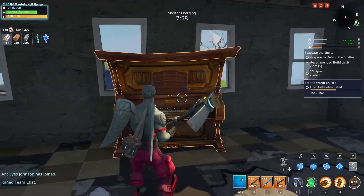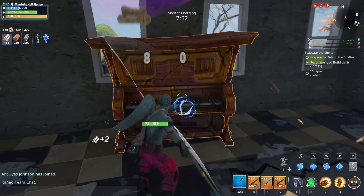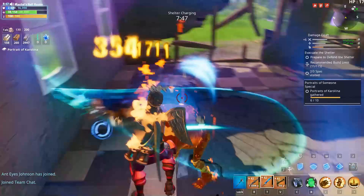That's what you're looking for. It's an old abandoned house — the ones that have been completely destroyed. You destroy this and you get your Carolina portrait. I've got six of ten there, and that's pretty much it. Good luck guys!